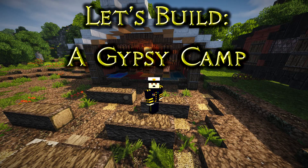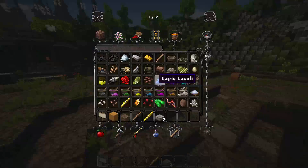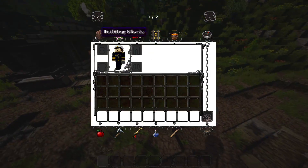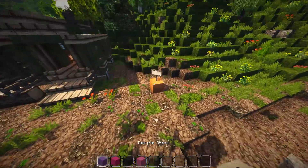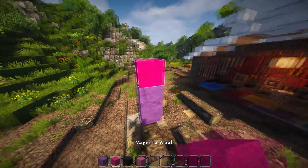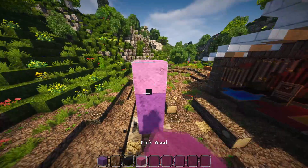Hi guys and welcome back to another episode of let's build a gypsy camp. Today we're going to be building the actual fortune teller's hut. Instead of having it out of a home like I did before — that's not really accurate — so I'm going to try a couple of different color combinations. I don't even know if it's going to work: purples, definitely no, black, maybe pink.